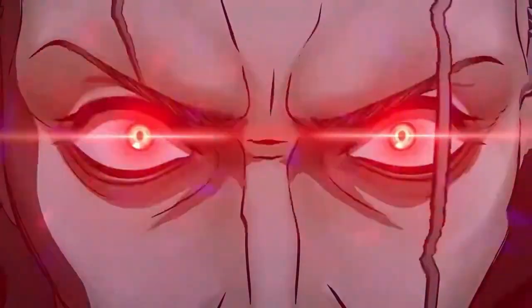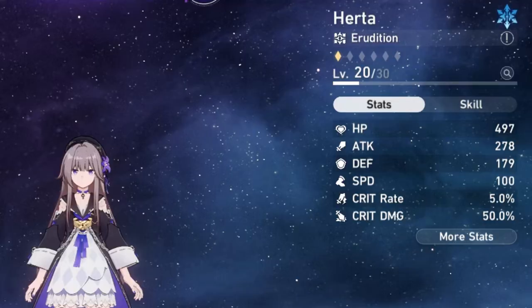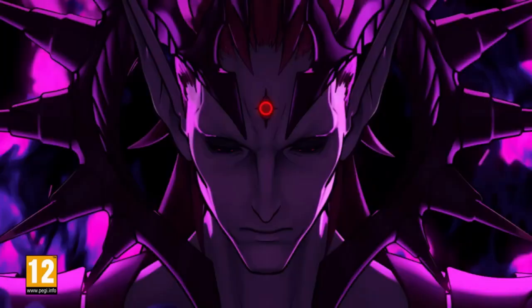Let's talk about the top 7 characters in Honkai Star Rail. Hurta is an ice element erudition unit, meaning she specializes in multi-target damage. Her skill and ultimate deal AoE ice damage to the enemy team. Additionally, her talent allows Hurta to perform a follow-up attack when an ally causes an enemy's HP percentage to fall to 50% or lower. Hurta's damage falls off quickly as players progress, but she is a valuable character early on.